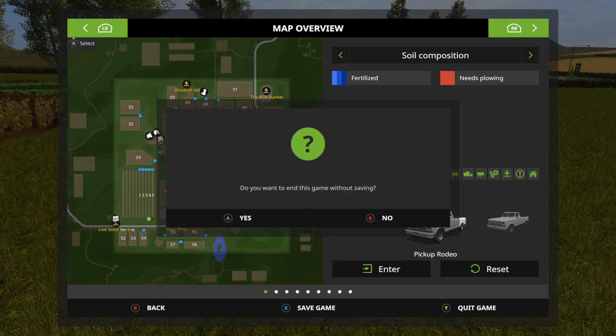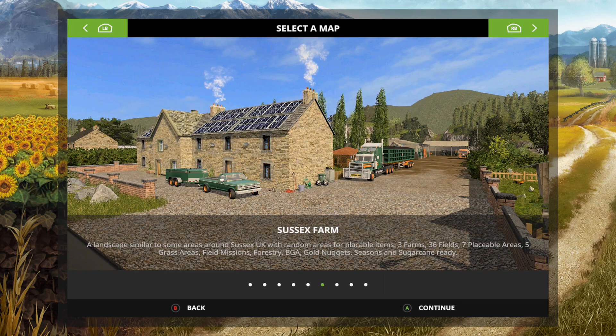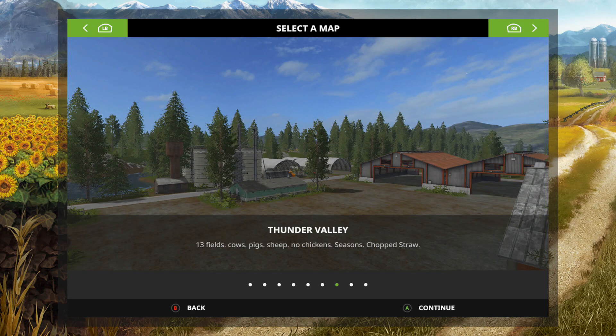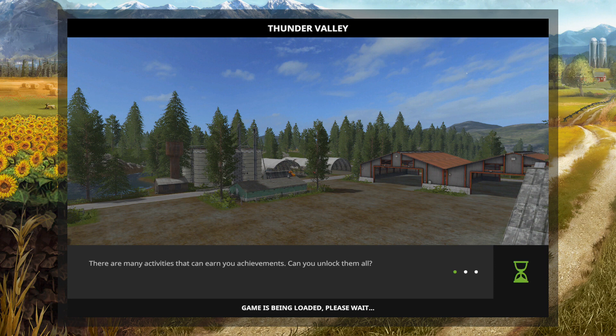Let's get into my fifth and final map. Your Sussex Farm is another good one, but Thunder Valley was my favorite — I used to love playing on this map. This map is really cool — it has quite a few big fields on it.